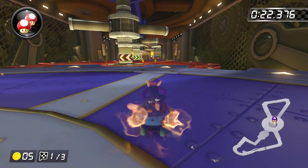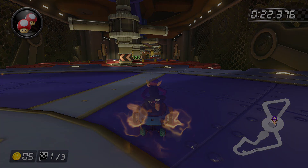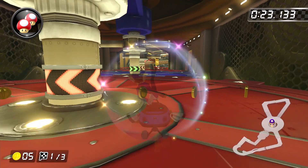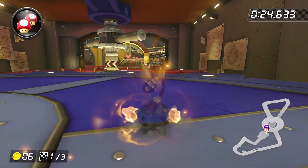For example, when you land on the blue cog, look ahead and notice that these two ramps are probably not going to be in a good position to trick off, so just ignore them, drive forward, and plan to trick off the one over here. On lap one, focus more on getting the coins and hope the ramps will be in a good spot, but on laps two and three it's a lot less problematic and you have more freedom to improvise.